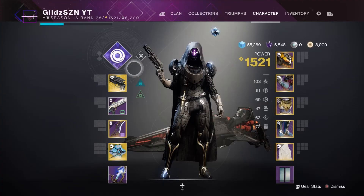Alright guys, so here is the armor set. We'll get into what I've used on the armor in just a second. I went with a pitch black color on the whole thing, except for a nice purple glow on the helmet. I think overall it looks really good.